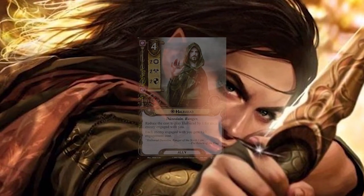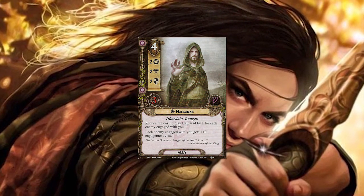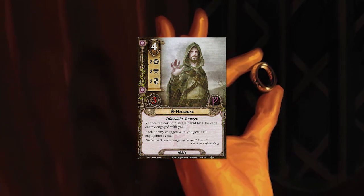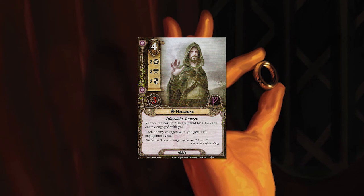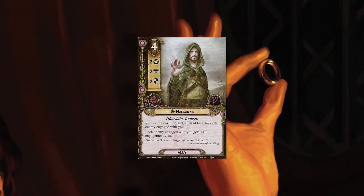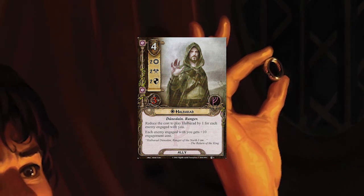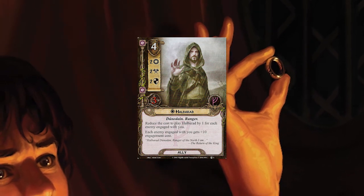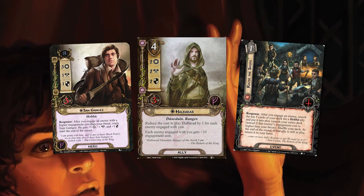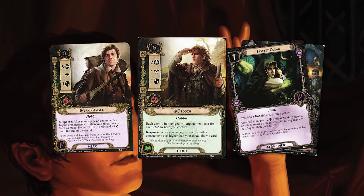Chad has a couple copies of Halbrad in here and Halbrad is just a great ally all around — he's even better in a Hobbit build. He's a four cost leadership ally with two-two-two stats and three hit points, which is pretty great, and his cost gets reduced for each enemy engaged with you. He does really well with Hobbits because of his second ability, which says each enemy engaged with you gets plus 10 engagement cost. This allows Sam Gamgee to trigger more often, keeps Raise the Shire functioning, and keeps Hobbit Cloak going — especially since you don't have cards like Lord Pippin as a hero in here.